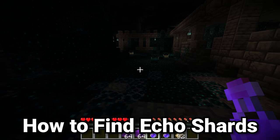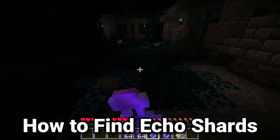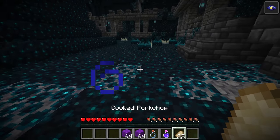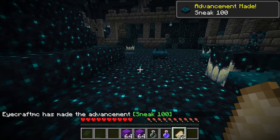To get the recovery compass we need to raid the ancient city to find echo shards. The correct method is to drink a bottle of night vision, and then very slowly crouch through the ancient city trying to find a chest.